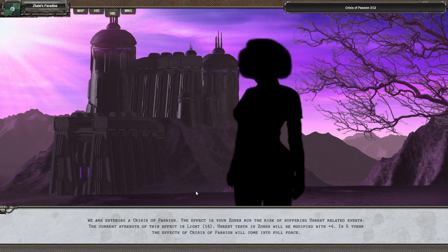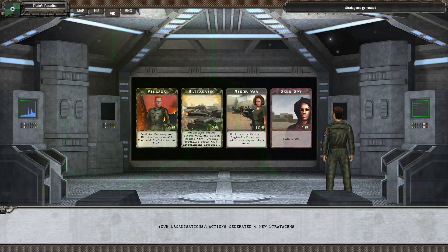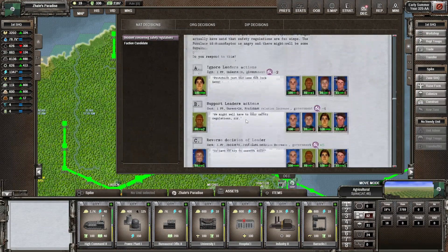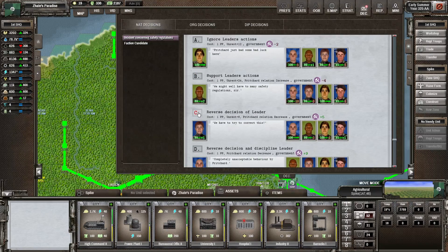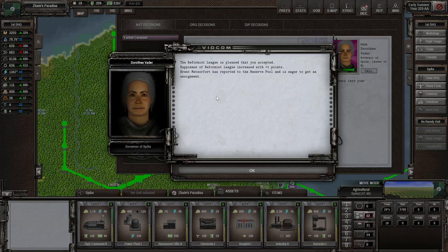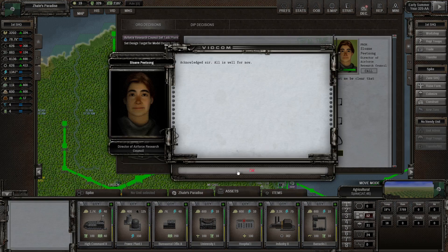Crisis of passion — risk of suffering onerous related events. All-Rounder 2 completed. Looking at all the decisions: safety regulations — we're going to reverse the leaders' actions. Reformist League demands we hire the candidate — I guess we will. It does cost us a lot having all those leaders doing nothing, but it's at least having a lot of options. Air Force Research Council task priorities — we're going to keep it as is.